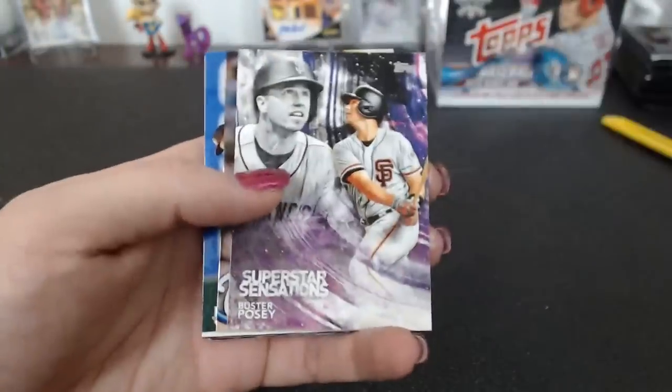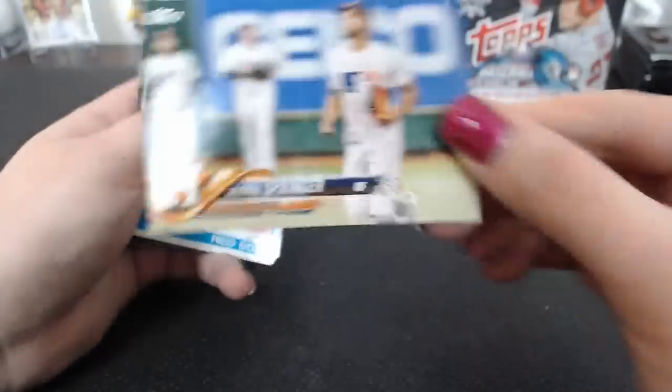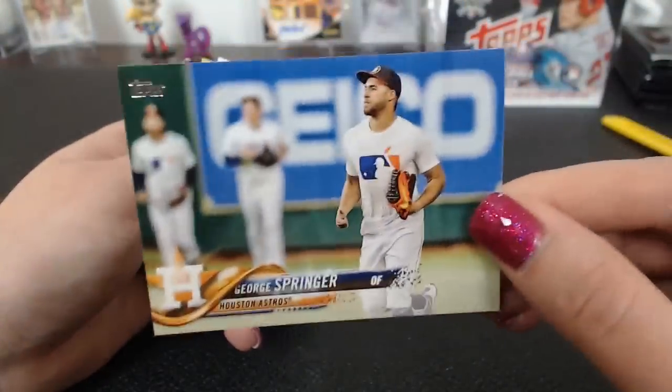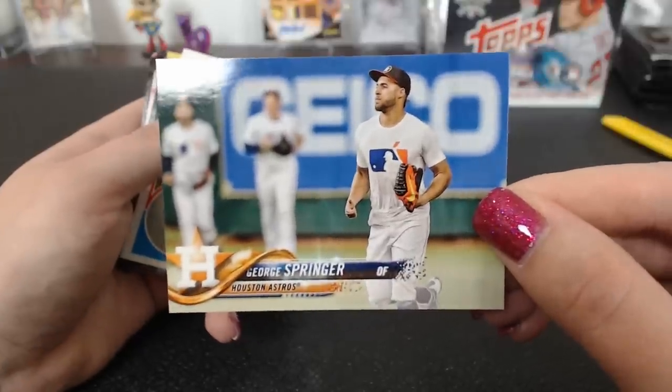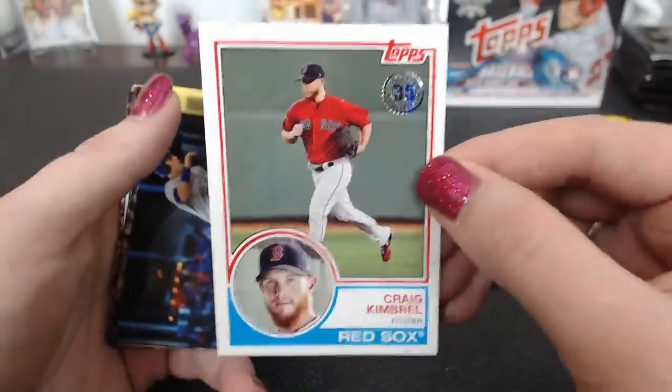Father's Day Judge. Superstar Posey. Worth Rainbow Foil. It is another short print — 43 — George Springer for Houston. Astros. Craig Kimbrell '83.